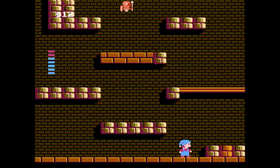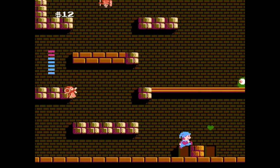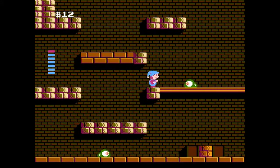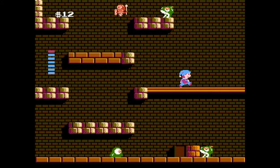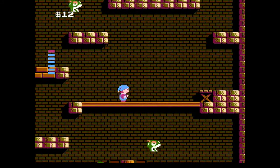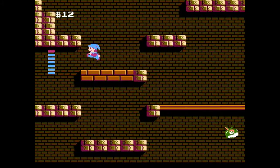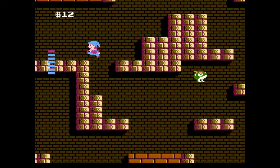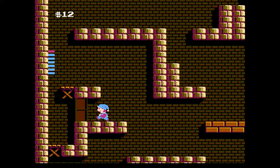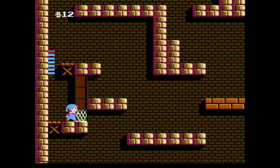The controls work a little differently in this game compared to other games. The main thing is that Milon has to get a running start before making a jump. The momentum's a little bit different compared to other games. And you also get to shoot bubbles, which is all fun and good. One of the biggest hang-ups with this game is that it is pretty tough to figure out where you're going and what to do.